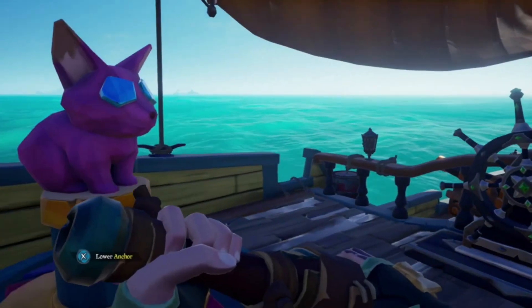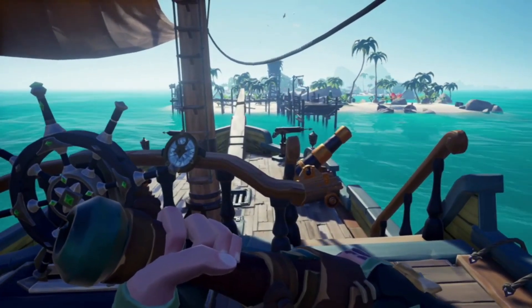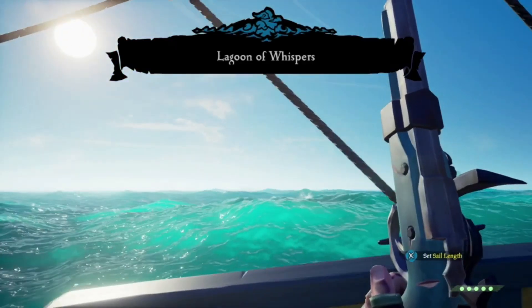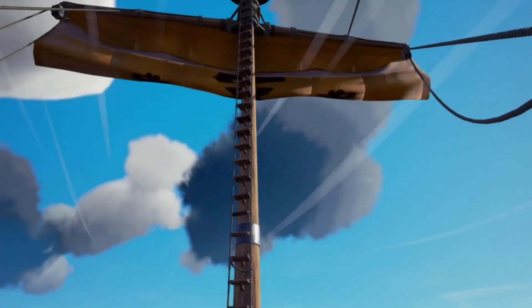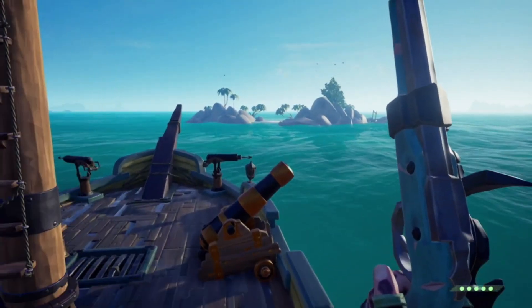This next one's going to be a huge difference for those of you still dropping anchor at every single island. Don't do that. Instead, when you pull up to an island and you see the cinematic go across your screen, raise the sails quickly. You'll slow to a stop next to the island, and you'll be able to maneuver yourself into a position where if another player ship pulls up, you'll be able to make a quick escape.